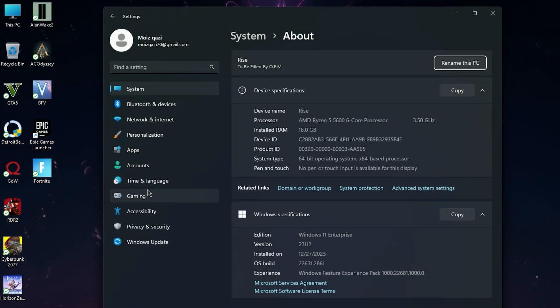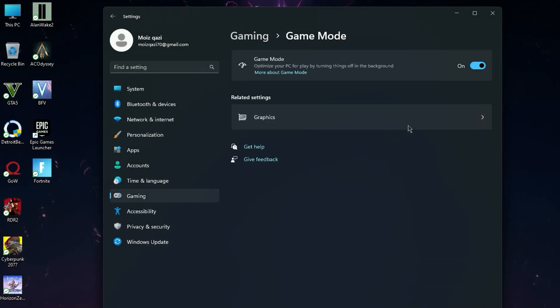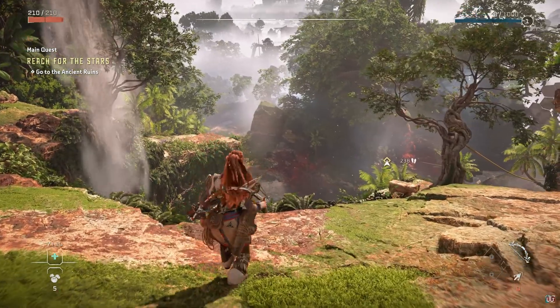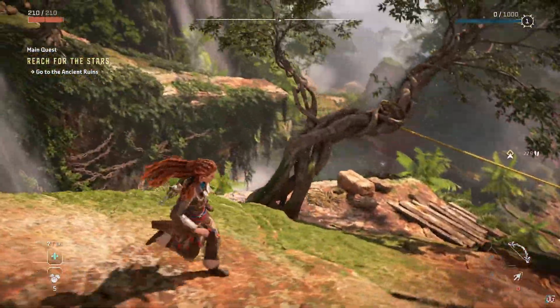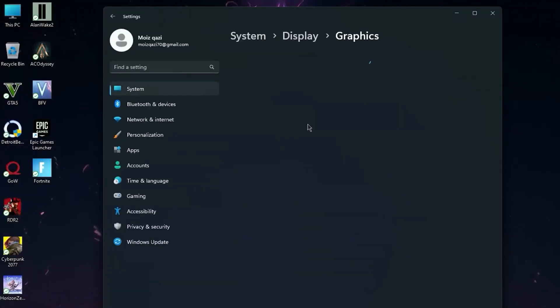Now go to your Windows properties and once you open Windows properties, click on Gaming and then go to Game Mode. Now turn off Game Mode. I know everyone says to turn on Game Mode, but in my experience when you turn on Game Mode it will reduce your FPS, so I suggest turning off this setting.